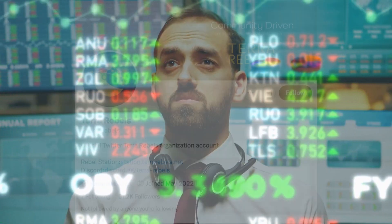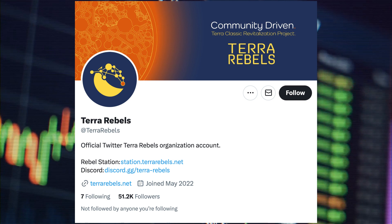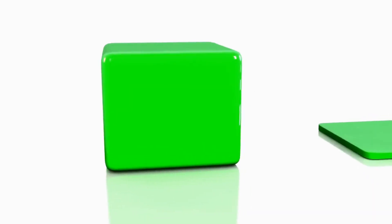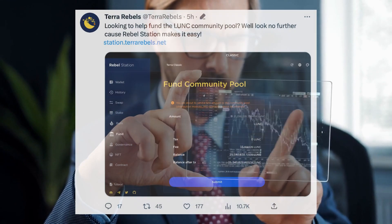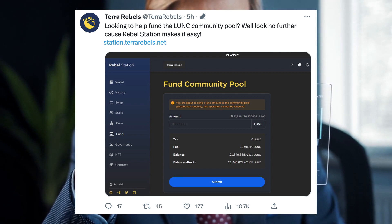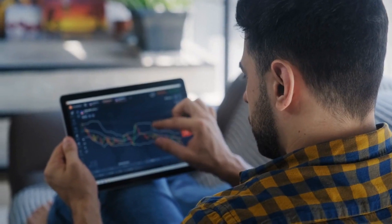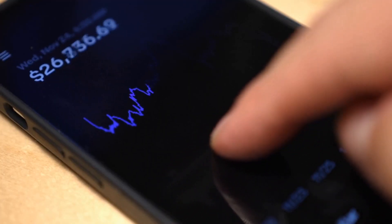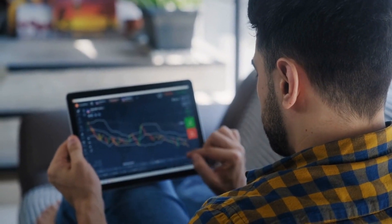Terra Rebels, an independent Terra Classic development group, has launched a donate feature on its Terra Station alternative, Rabel Station — a community-driven platform that empowers ecosystem users to support the LUNA Classic crypto community pool. The platform has made it easy for users to fund the community pool, which helps drive development, adoption, and awareness of the LUNA Classic cryptocurrency. In a tweet on Thursday, the platform posed a question and offered a solution: looking to help fund the LUNA Classic community pool? Rabel Station makes it easy. The fund, managed by Terra Rebels, provides financial resources to developers, projects, and initiatives to improve the LUNA Classic ecosystem. Rabel Station, a wallet platform, has made it easy for its users to fund the community pool by integrating a fund feature directly into its platform.